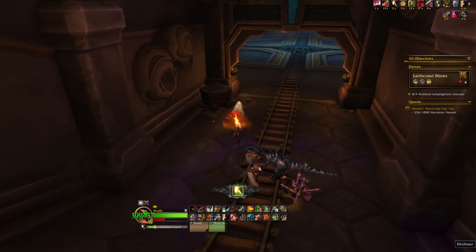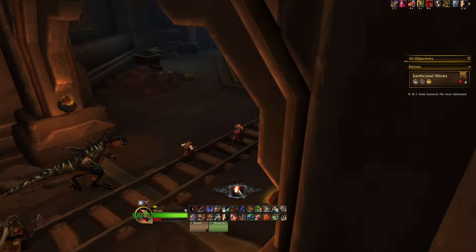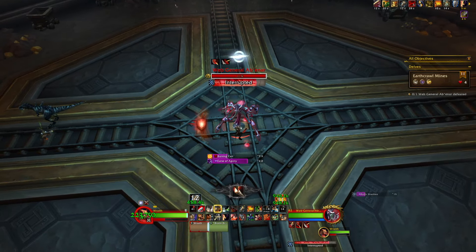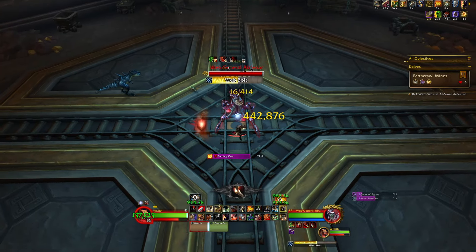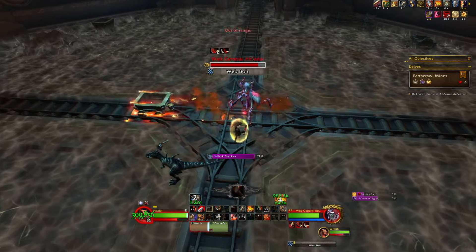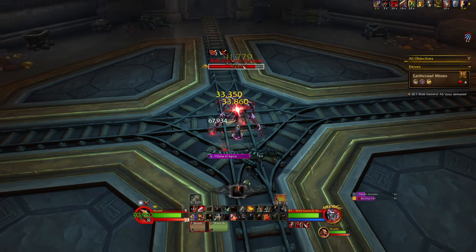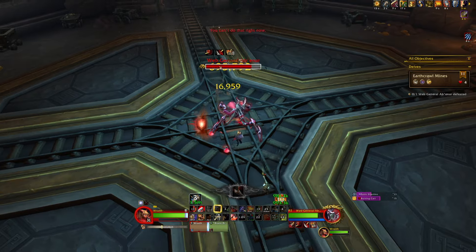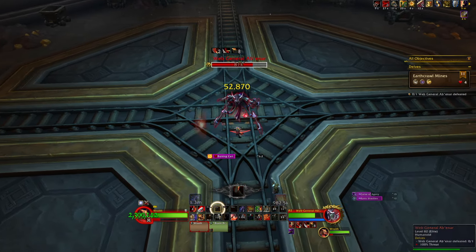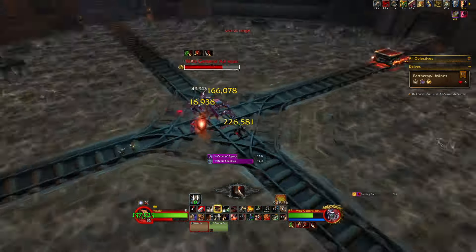Once we reach the final cocoon and free the last lamplighter, we're on to the final stage. This boss is extremely easy. There's a cross of railroad tracks going around the room. She basically just spell-casts on you the entire time. I try to spell reflect curse of agony to put the dot back on her, and save my kick for runic shackles and web bolts. I use spell block and ignore pain to mitigate damage while dealing damage. She'll channel a web toward one direction of the railroad track — that identifies where the rail cart is coming from — and you just move your character out of the way as it charges through. That's really the whole fight.